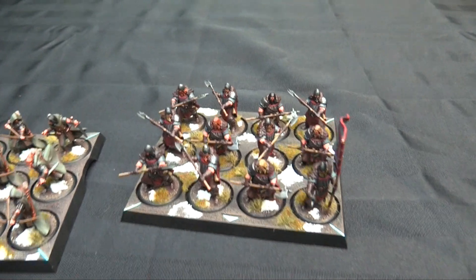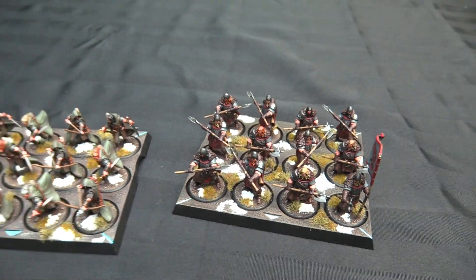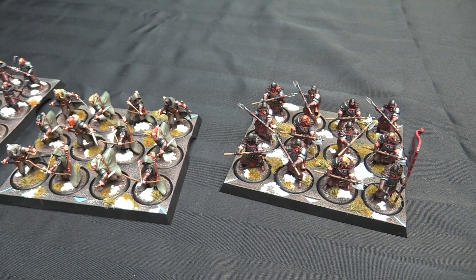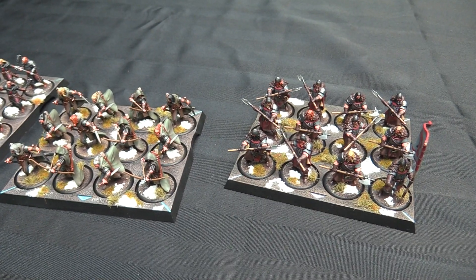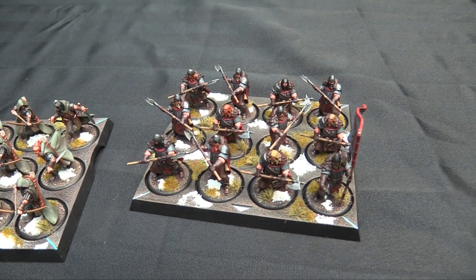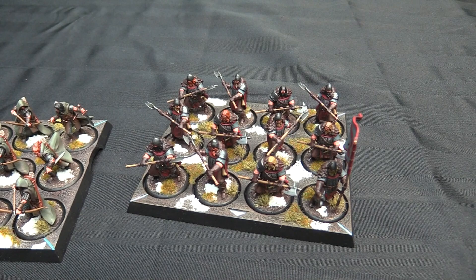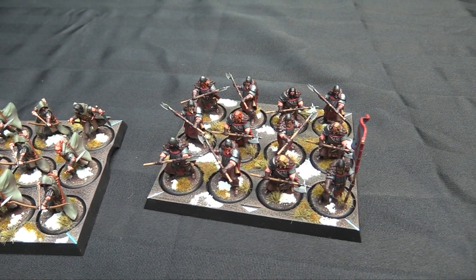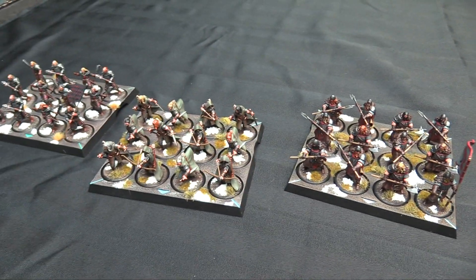And then finally, the legendary Umber Great Axes — they're the unit deleter of this game. They have an attack where when they hit you and you fail a save, you have to make another save. So if you couple them with a Sworn Sword Captain — and they have Sundering too — you force people to reroll all their successful saves. You run in eight attacks, hit on threes, minus one save, reroll all your successful saves, and then make another round of saves and reroll all your successful saves again because you become vulnerable. It's pretty sweet.